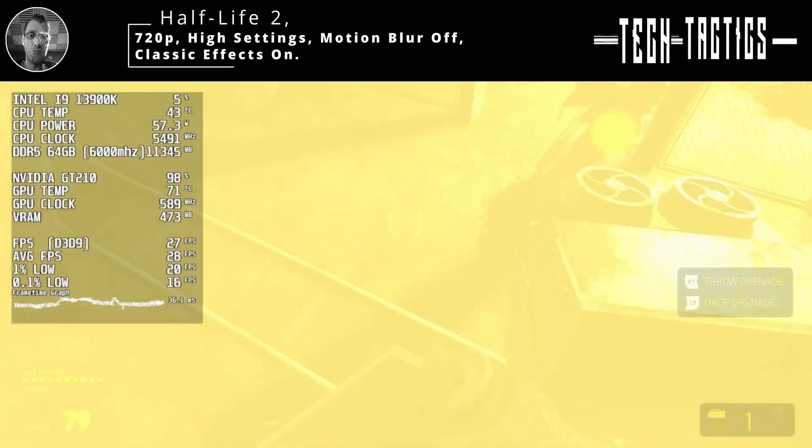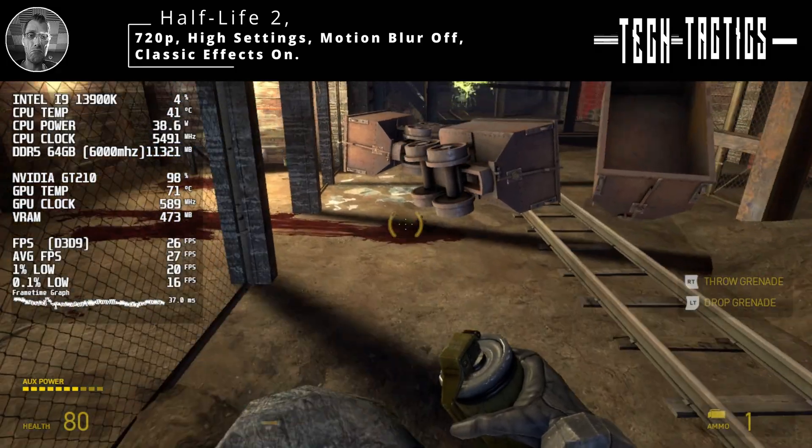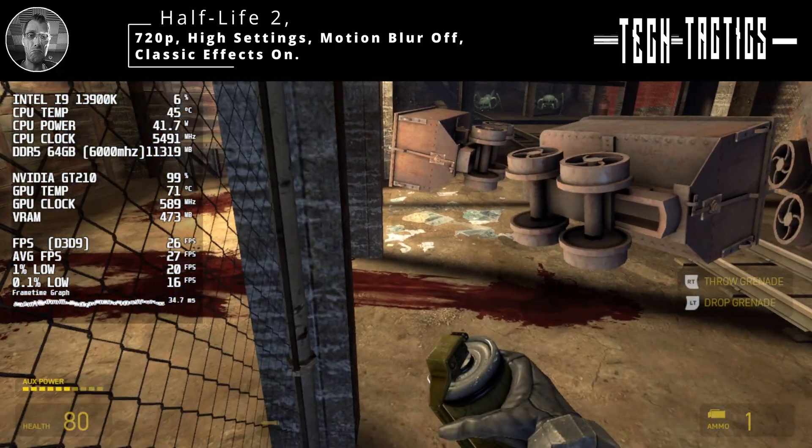The first title on the list is Half-Life 2, running at 720p with the graphics set to high. Motion blur is switched off, though the classic effects are still enabled.